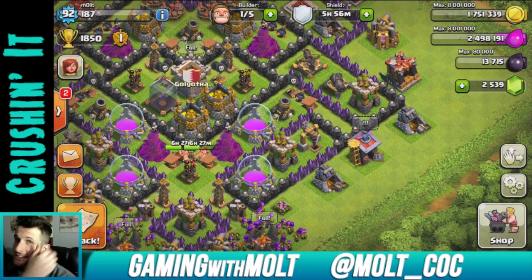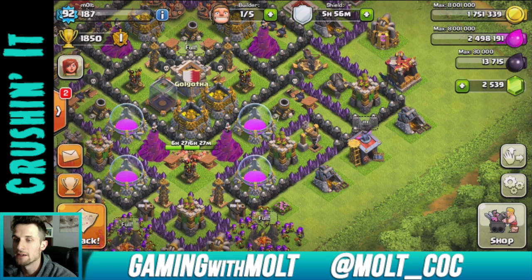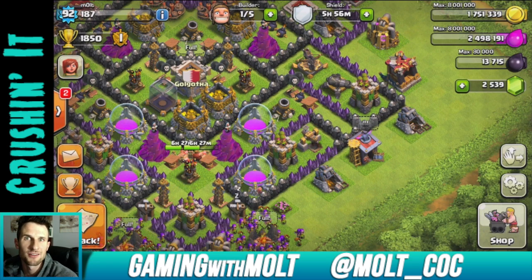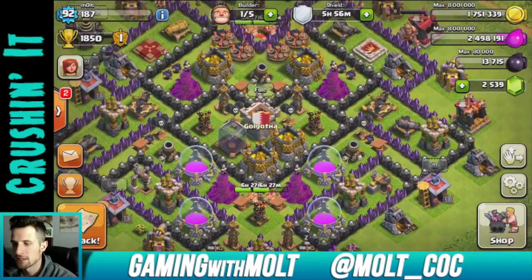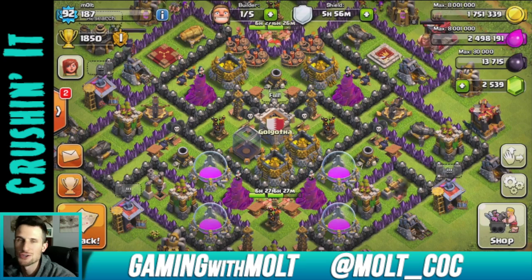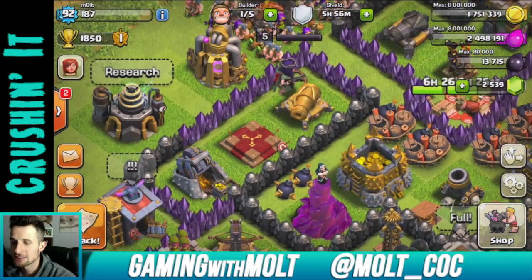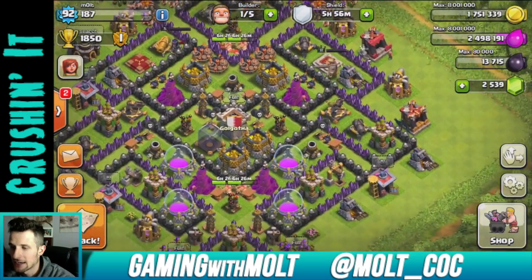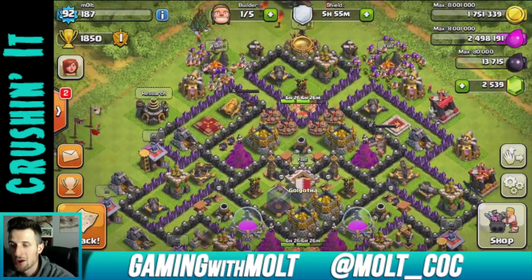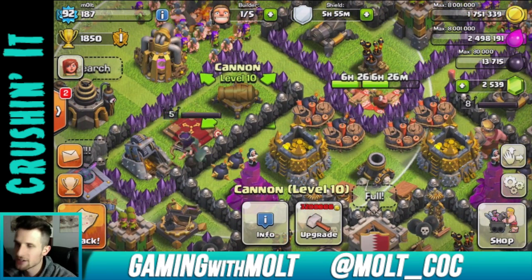A lot of times people will get a 600,000 raid but they did it with all dragons which is like 300,000 elixir - so that's not efficient. You have to pay attention to how efficient you are. What we're going to upgrade right now is this very last cannon - poor little guy, just sitting there confused as to why it's not level 11 like the rest of them.